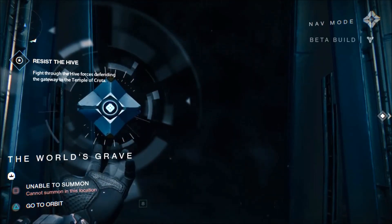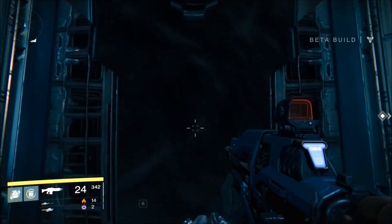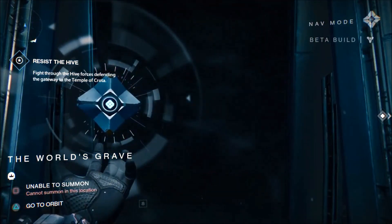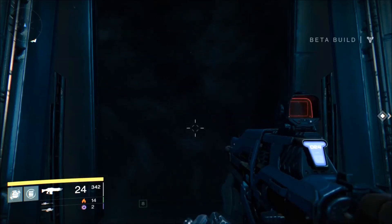Reddit mod FWC tells me he didn't find anything of note behind the doors he opened, but I imagine there's bound to be a few loot chests and deactivated ghosts hidden behind at least a few of these ghost-activated doors. So there you have it — next time you find your path blocked by a locked door, pull out your ghost and see what happens.